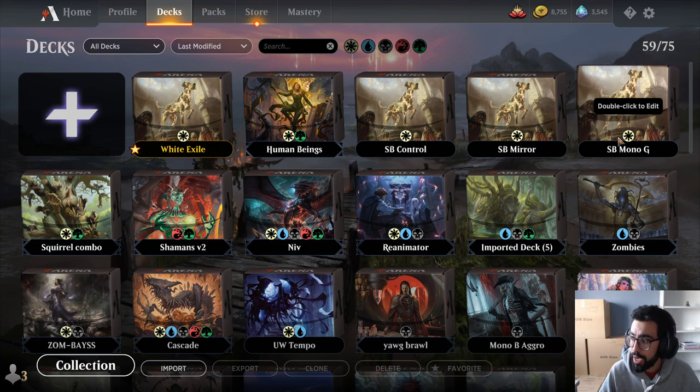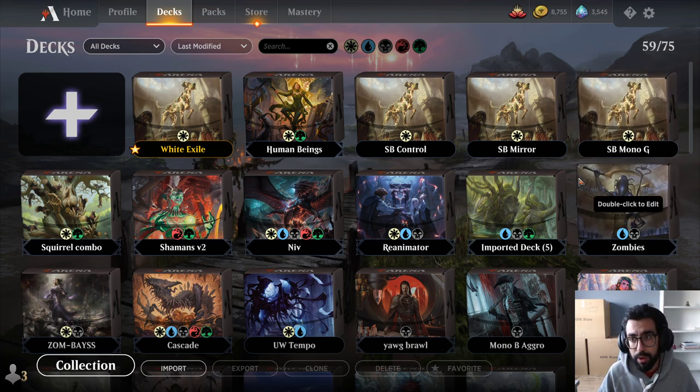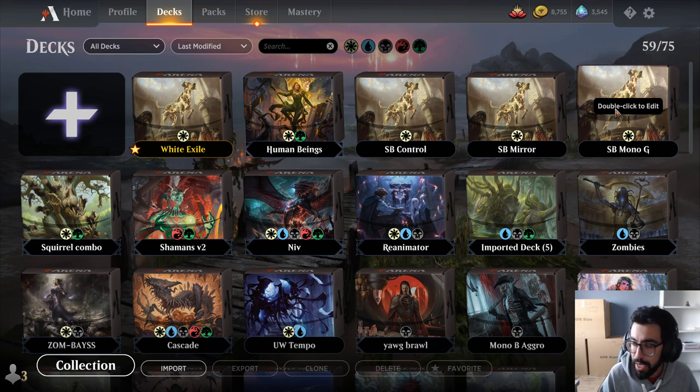If there are sideboard guides, it's helpful to see what they're bringing in and taking out. But it's important to also give yourself advanced consideration in terms of how you want to approach it. There's no exact science — you're going to try things, some will work and some won't. Your opponent could also zig on you: they're on control, you take out all your creature removal, and then post-board they bring in creatures. In game three you have to pivot and shift your focus.